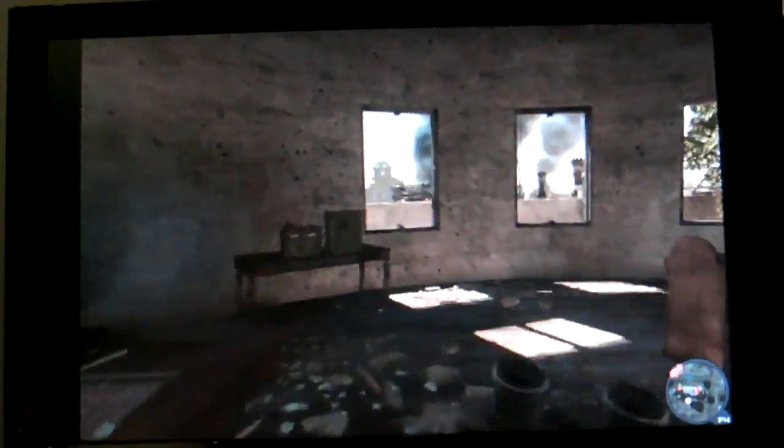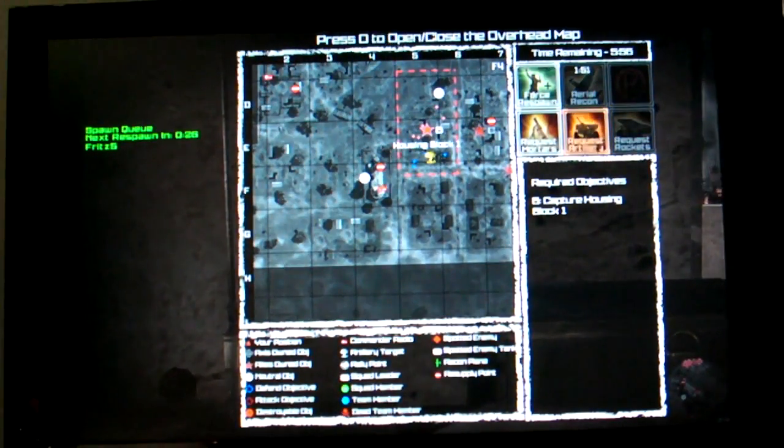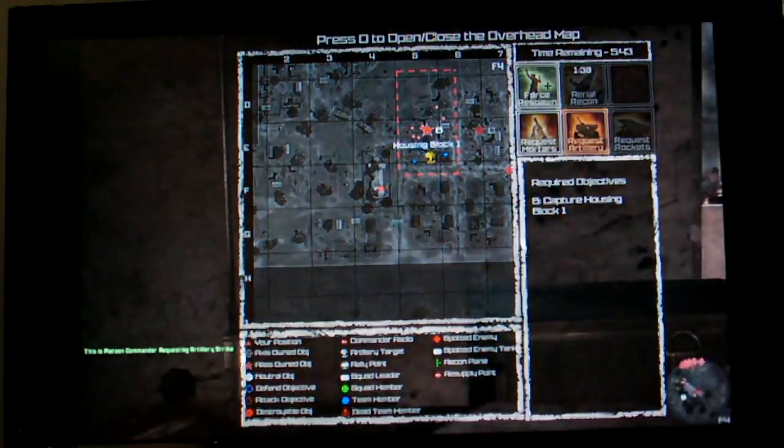In the original game, we had an artillery system, but it was limited to just one type of artillery strike. In the new game, we've expanded this to not just the original artillery, but smaller strikes such as mortars — less risk of doing friendly fire damage — all the way up to huge rocket strikes. I'm just going to call in artillery and go watch the effects.